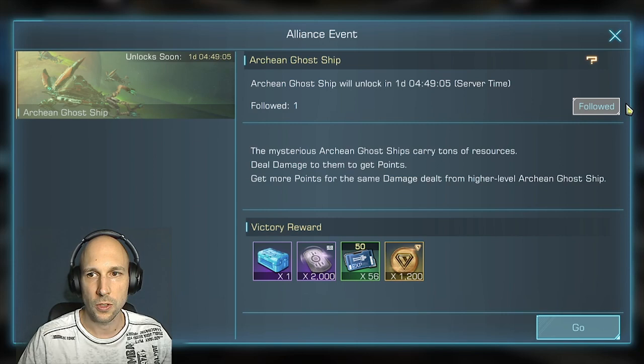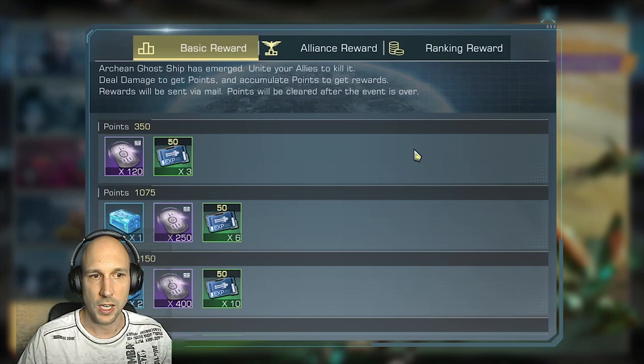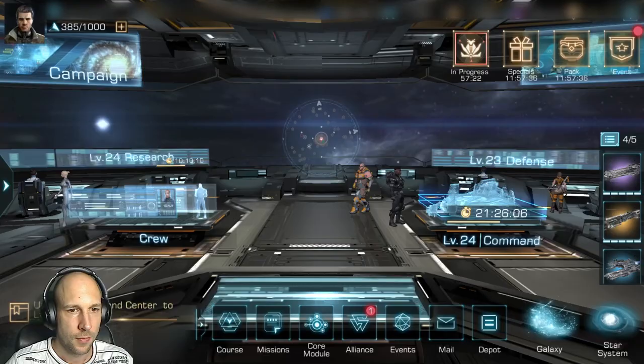All players who want to join can click Follow. You can see the victory rewards. You can always go back to the event page and check the reward rules or the event rules, and then you can see the Alliance rewards as well as the ranking rewards for this event.